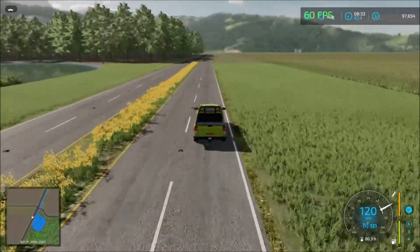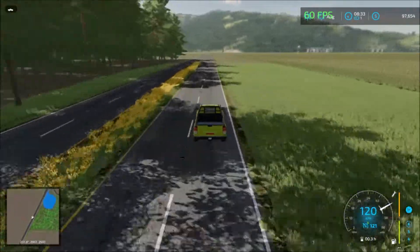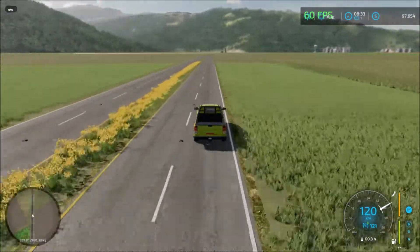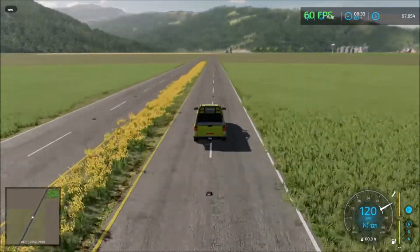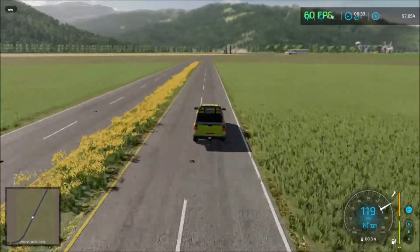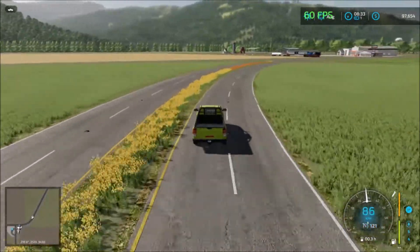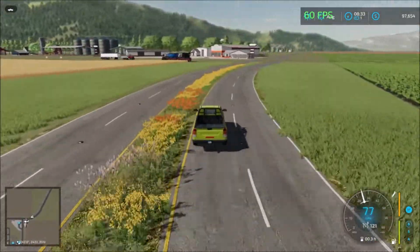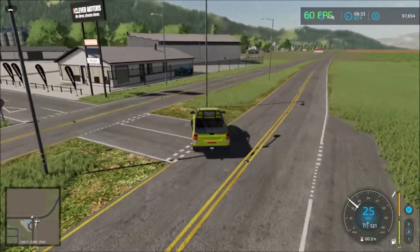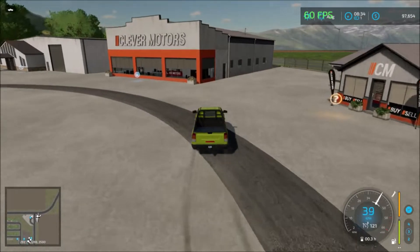There's a lake here as well, so you can come here and fill up water. There's a farm in the distance. Here we are back at the farm. Over here we have the vehicle shop and most of our equipment. The field that is owned is here - and here is the vehicle shop.